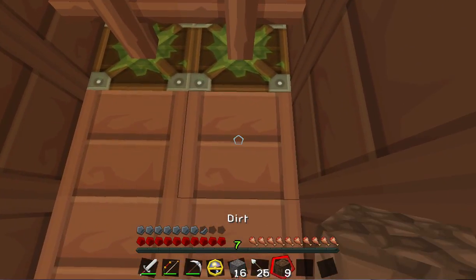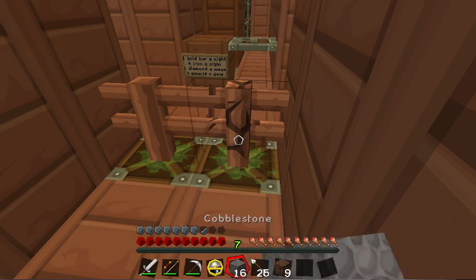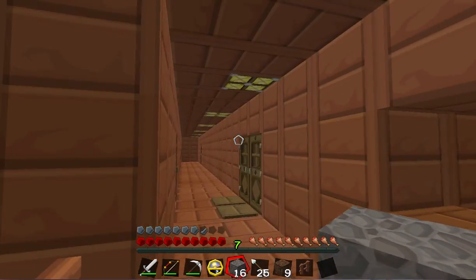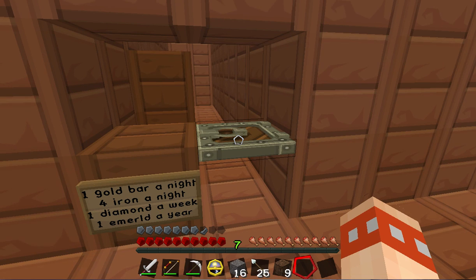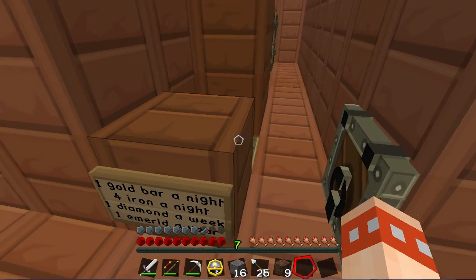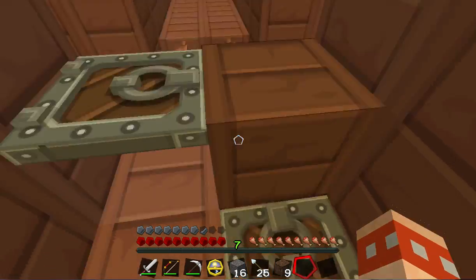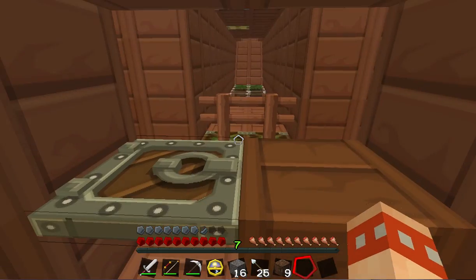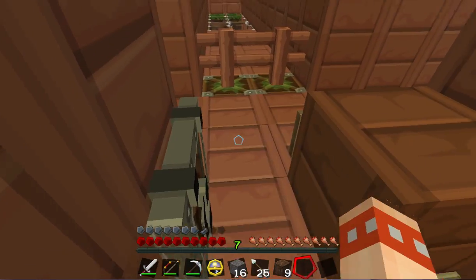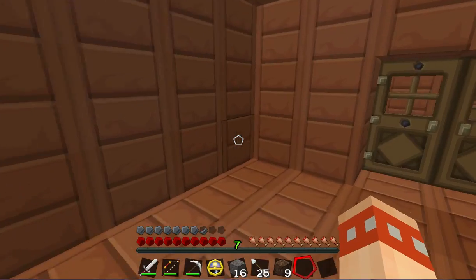I might open this up as a server one day, and if I do I'll be manning it so I can control it. On every floor there's a pricing system - one gold per bar per night, four iron for a night, a diamond for a week, and an emerald for a year. Emeralds are rare to find.